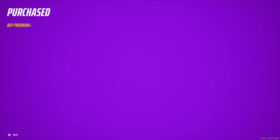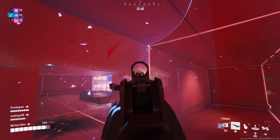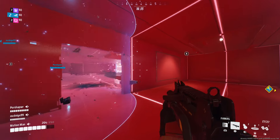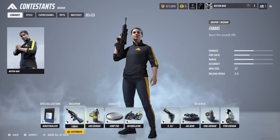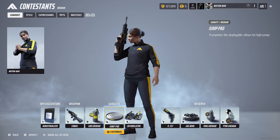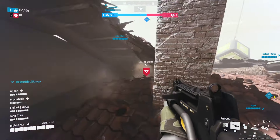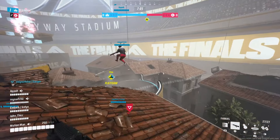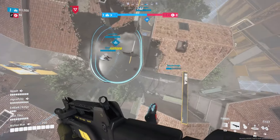It wouldn't be a new season of a live service game without a new battle pass and cosmetics. The new battle pass is structured similarly to the first one with 96 levels of unlockables. As with the rest of the season, it is 80s themed and pays homage to the theme well in all forms. As part of our preview session, we were able to buy all the new cosmetics and the new pass from the store. If you enjoyed customizing your character in The Finals already, you're going to love the variety that Season 2 brings. That about wraps it up for what to expect in The Finals Season 2 — with the new season launching today, you don't have to wait long to experience it for yourself.